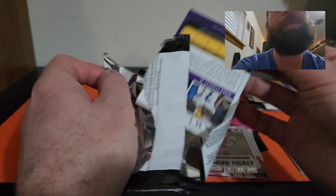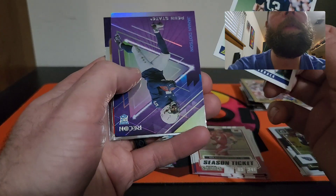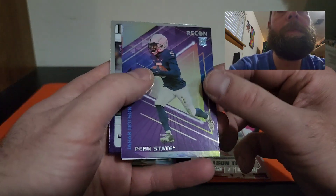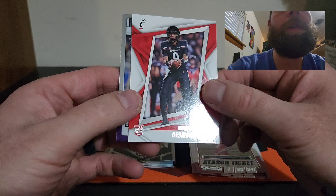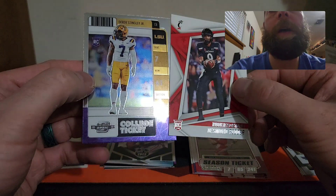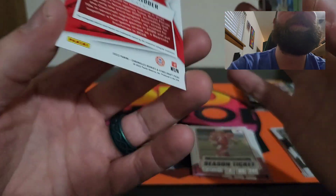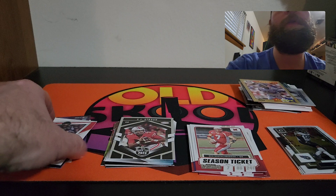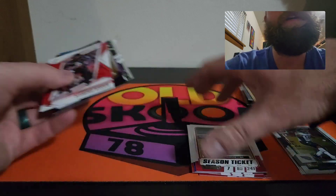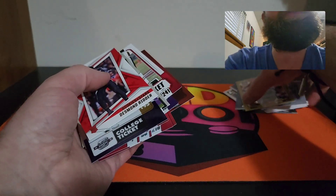You never know guys, let's see. We have a Dan Marino, and John Dotson, a Desmond Ridder rookie — that's a nice rookie there — and a Derek Stingley Jr. rookie on the Optic Contenders. So that's a nice Desmond Ridder right there. Other than that, that is about it — it's a pretty crappy rip, nothing crazy. Definitely stay away from this stuff, it's not worth the money. I guess I know better going forward.